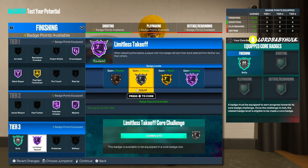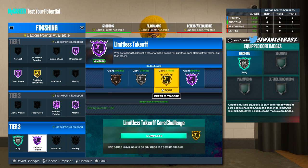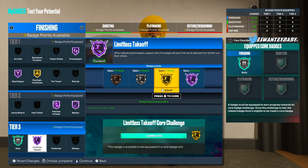Limitless Takeoff is one of the best badges - it helps you take off from farther and do dunks from farther. Gold is the one to aim for. When making your build, aim for silver or gold. If you're a little guard you could deal with silver, but bronze is not it. Don't judge your build if you don't have at least silver limitless - gold is even better, hall of fame even better. Gold is the one to really not get blocked and help your finishing overall.